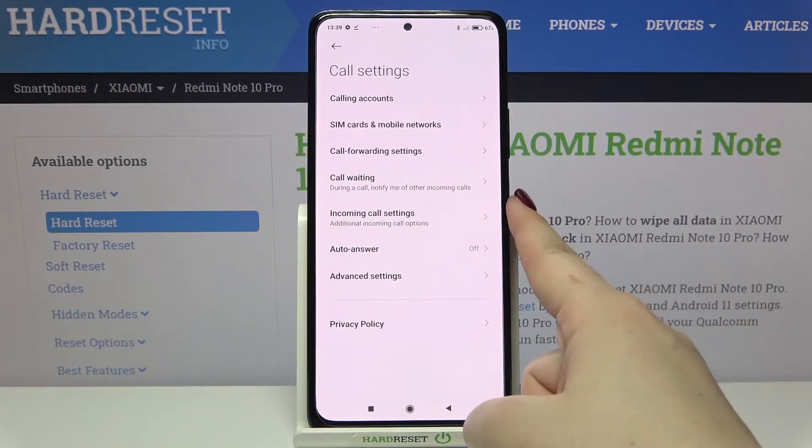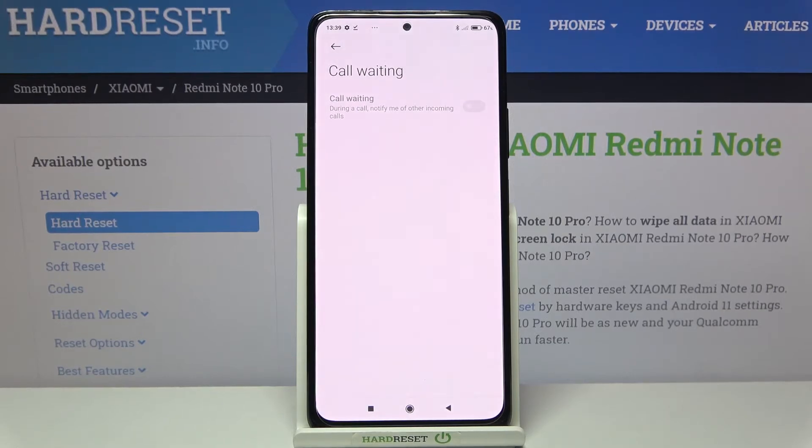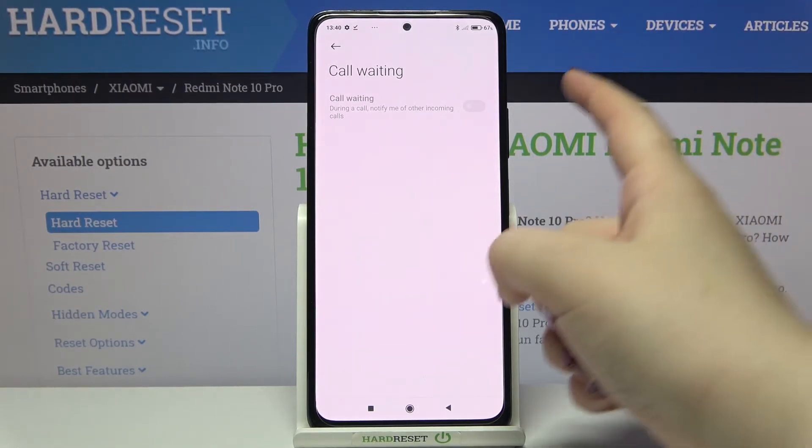Here we have the option Call Waiting, so simply tap on it. I do have a little problem — I don't have a signal right now, so my device says there's a network or SIM card error. Just tap OK and it will look the same in your case.